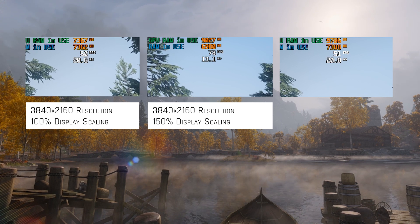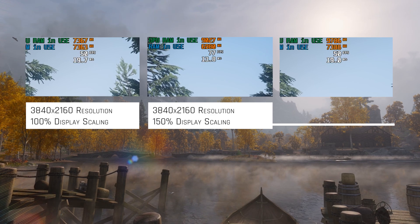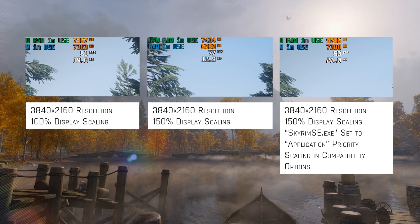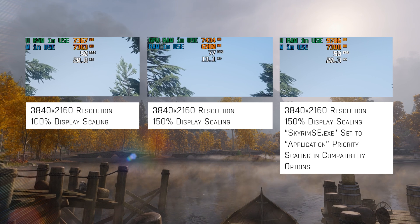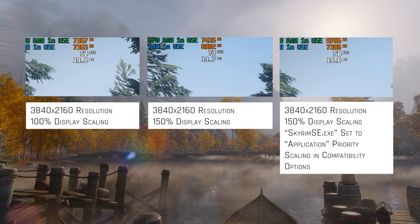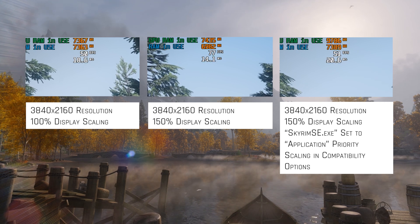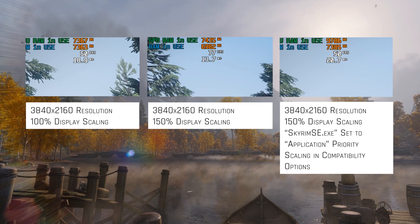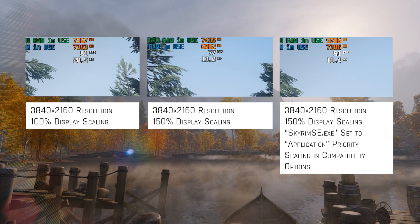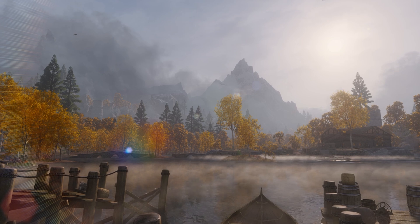3840x2160 is 50% larger than 2560x1440, which is how the game's resolution is being decided. In the third example, Windows runs at 3840x2160 with 150% scaling, but the Skyrim SE executable is configured with the High DPI compatibility option to force display scaling priority to the application. This forces the game to ignore the Windows scaling value and render at true 4K, resulting in benchmark numbers matching the expected performance range. There might be other factors to consider regarding auto-resolution and SSE display tweaks mods, but hopefully this helps others with their own benchmarking.